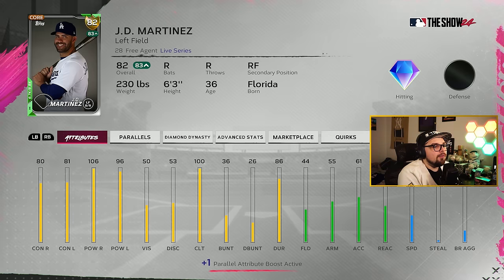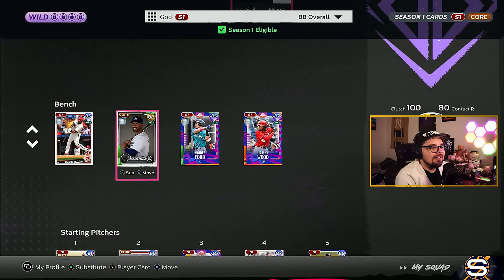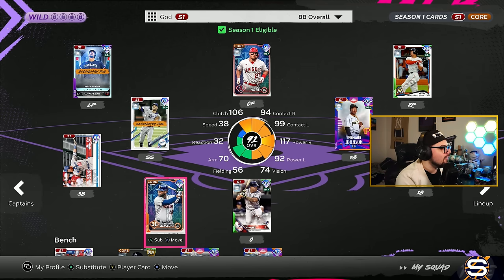If you're looking for a safe designated hitter, go for JD Martinez. You're not worried about the fielding at all — he's going to be a stud at DH. He gets 100 clutch, meaning he'll be a great pinch hitter option, and he'll get the Buxton boost with only 50 vision. Really solid card to run. Honestly, there's a reason he's still on the bench now despite me having a ton of diamonds, because the dude is going to rake.